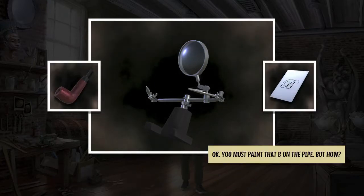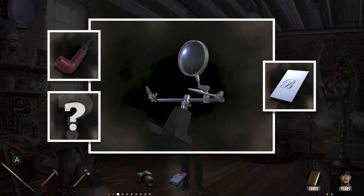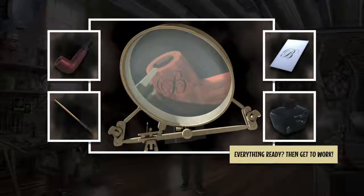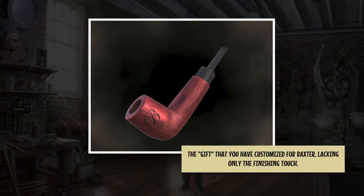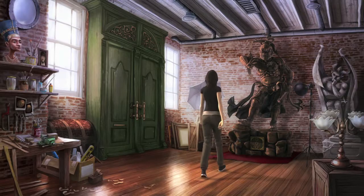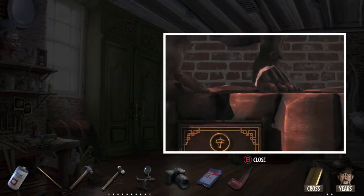Combine the magnifying glass with the pipe, the letter, the ink, and the brush — four things — which should give you the pipe with the letter painted on it. That will count as a separate inventory item, so left trigger to interact with that. Once you have that done, combine it with the fixative spray — this is a multi-step process. Combining it should adhere the letter to the pipe. Interact with that because it counts as a separate item.